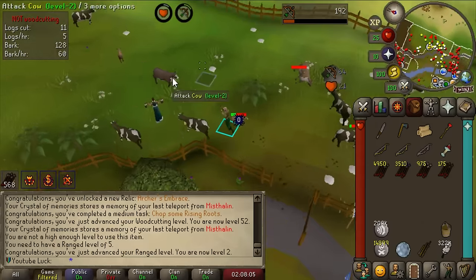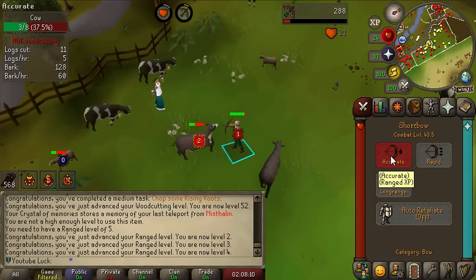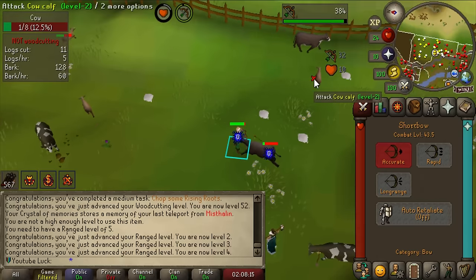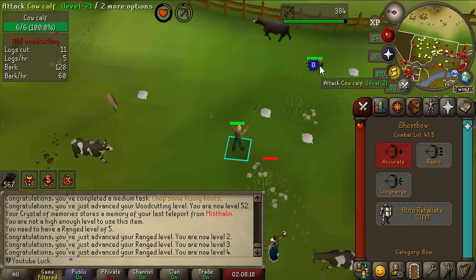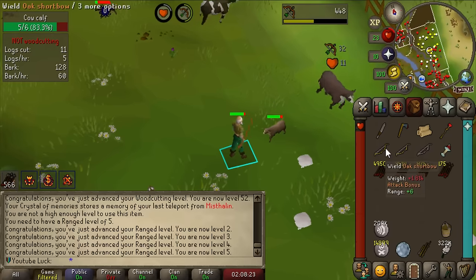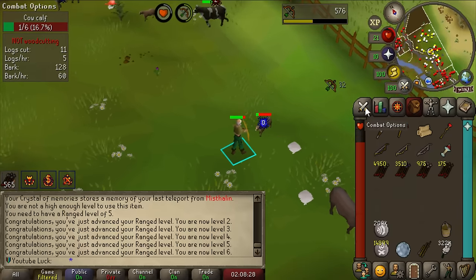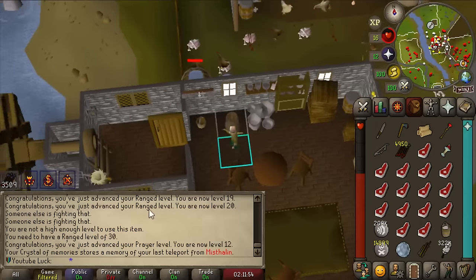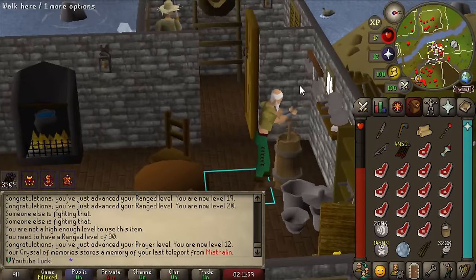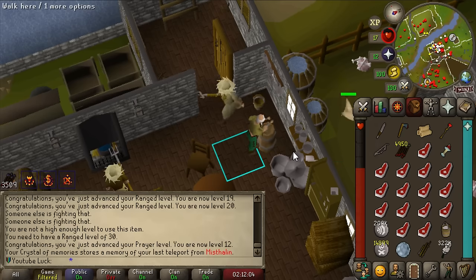I'm doing a task for the Wise Old Man - he asked me to get 15 cooked meat, so we're killing cows. Look at this - I'm shooting my shortbow like a blowpipe. You want it on Accurate actually, because Rapid is three-tick attack and Accurate is four-tick, but both get changed to two-tick, and Accurate ups your range level so you can hit higher and are more accurate. We are going to level up like crazy - I think I can already move to an oak shortbow.